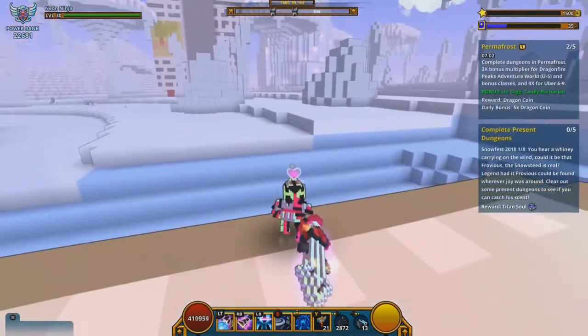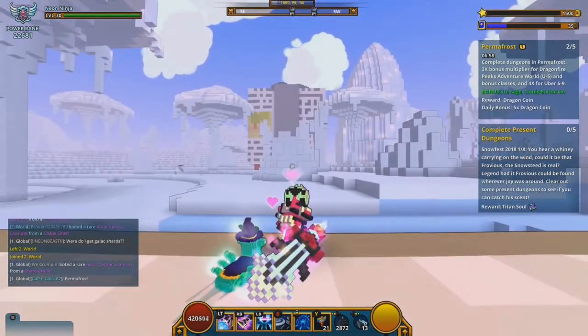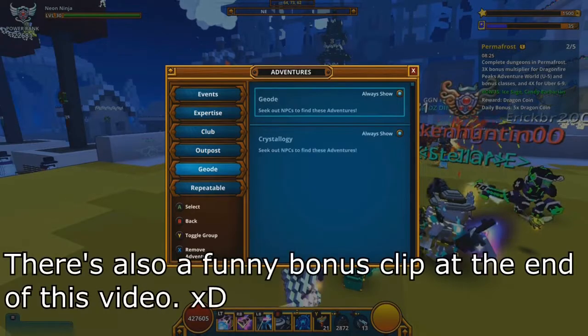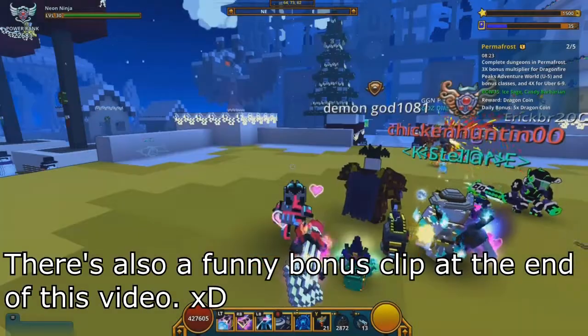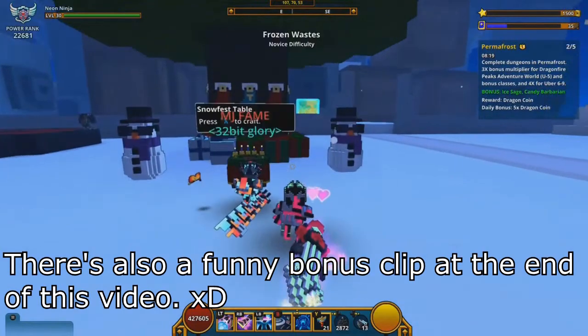Hello and welcome to another JMP video, I am your host Giannario and today it is another how-to-complete-this-event video. This time it is the Snowfest of 2018, which will be here from December 19th all the way to January 1st, or two weeks for short. Before I start talking about the steps, there are some changes in the hub including a big Christmas tree next to the Luxium spawn.